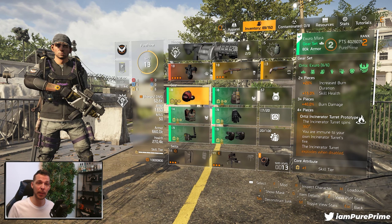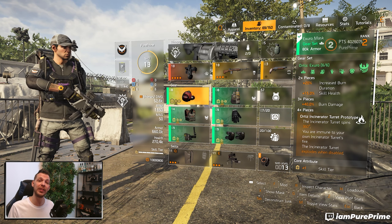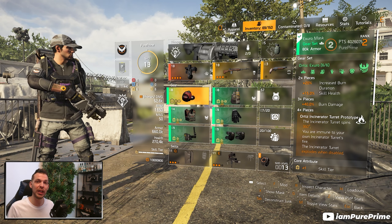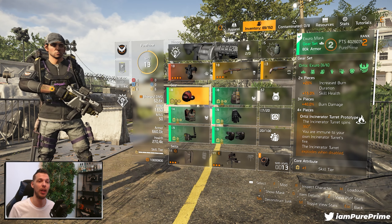With two pieces equipped it will increase your burn duration by 20 percent and give 15 percent of your skill health. With three pieces equipped, you will increase your burn damage by 40 percent — and that is a lot.